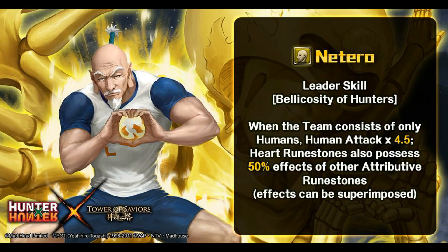We'll start off with Natariel's leader skill, Velocity of Hunters. When the team consists of only humans, human attack times 4.5, hard rune stones possess 50% effect of other rune stones and can be superimposed. Natariel has the same leader skill as Hisoka, which is basically a non-jackpot leader skill — pretty much on the underwhelming side. I really expected Natariel to have a better leader skill, at least maybe Velocity of Hunters EX with a higher multiplier. Unfortunately no, so he gets the same treatment as Hisoka, which makes this card pretty much not really usable.